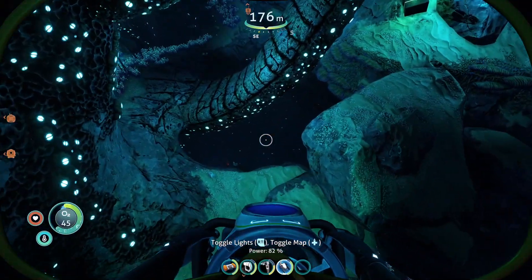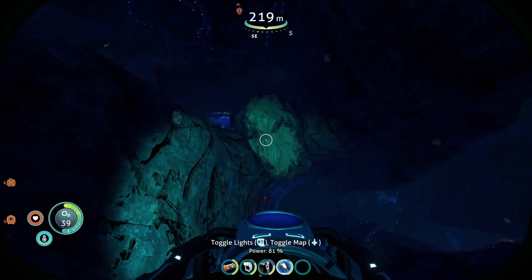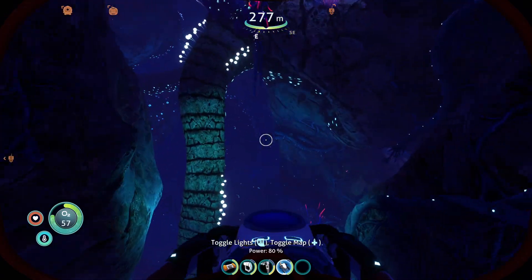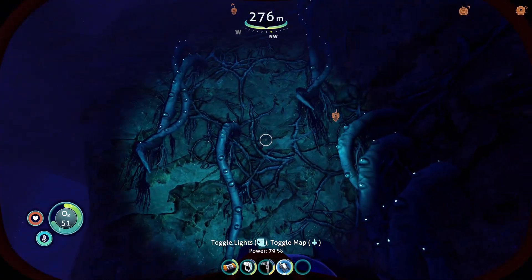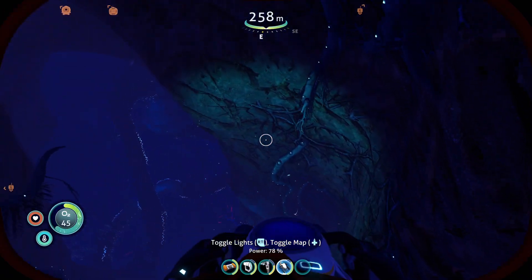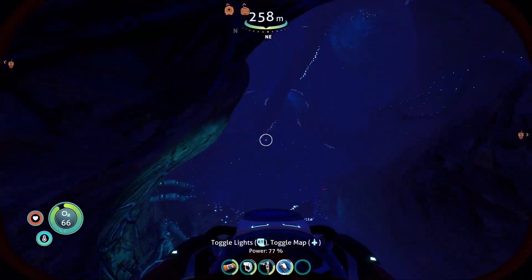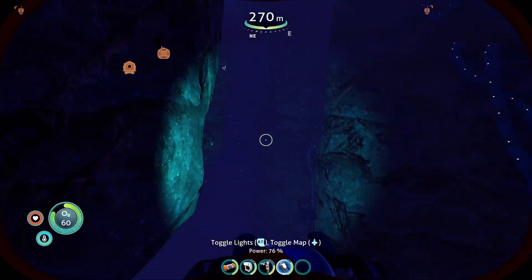Now we're going down. You're looking for one of these holes and you'll find diamonds are within reach, as long as you don't go too deep — if you go too deep you'll start running into squid sharks. Make sure you get some more air. You're looking along these cliff platforms. They are random spawns so I can't guarantee the exact location every time, but you should find at least one or two diamonds. There's one — also look out for aerogels, which you need for a lot of the advanced gear.